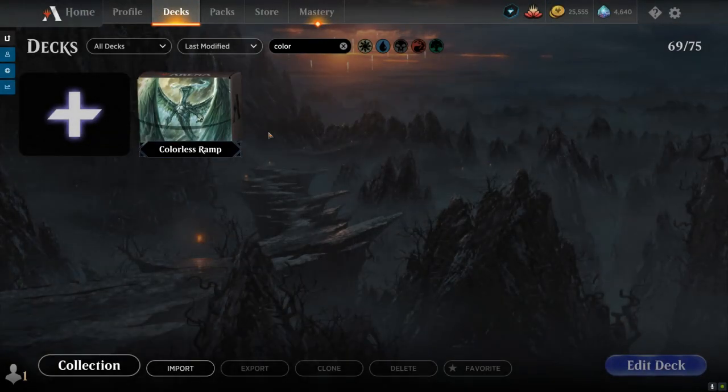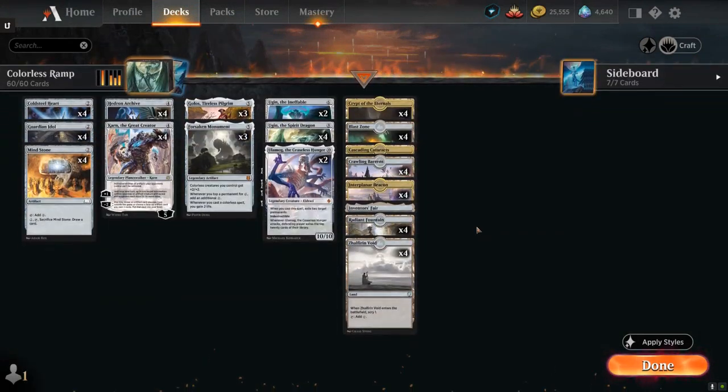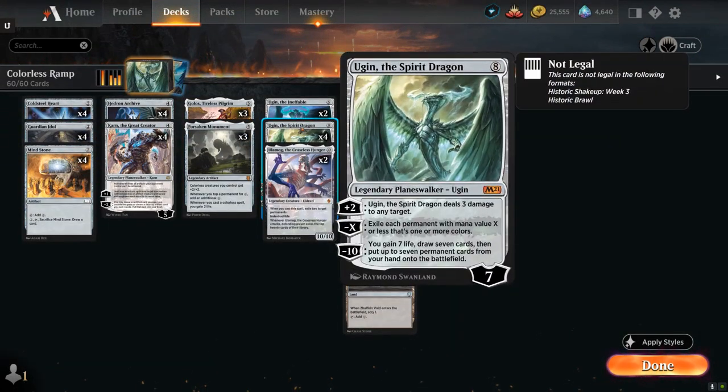Hello and welcome to another Historic Games video. Today we're taking a look at a colorless ramp deck featuring four copies of Ugin the Spirit Dragon, which has recently been banned in Historic Brawl, so now Historic is pretty much the only format you can still play it in.